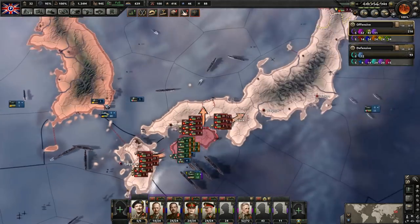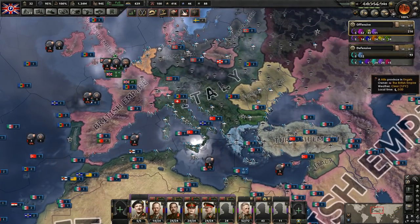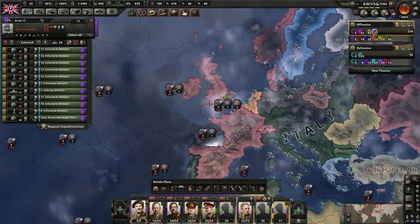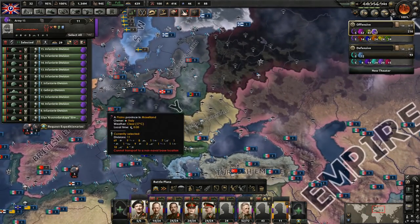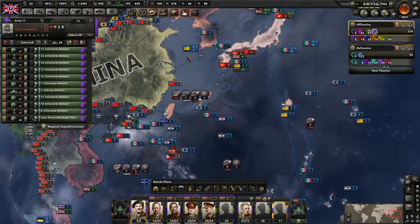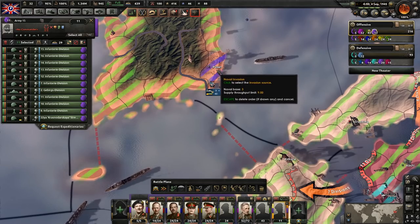So we're going to try that invasion here, but again Japan is no longer going to be our focus. We're going to be switching gears to focus on the Americans because we're going to declare war on them — we haven't even fought them yet. So what we're going to do with these units here is set them up to do a naval invasion, which we already discussed last episode. We're going to be doing the naval invasion over here.